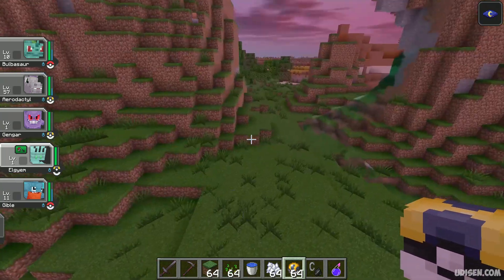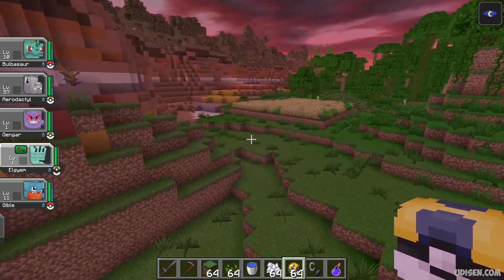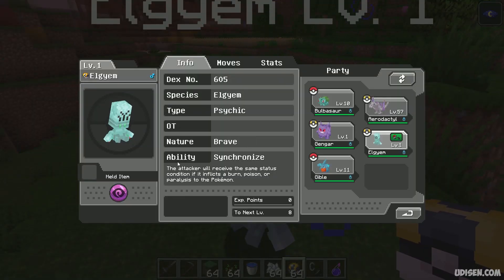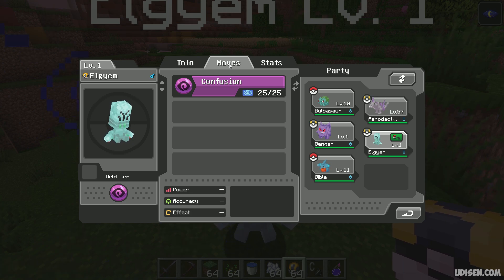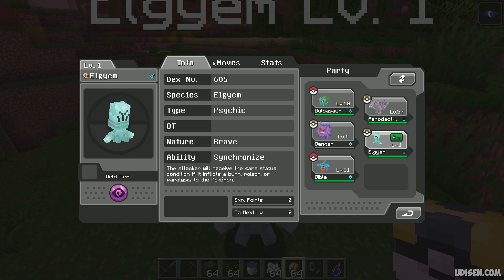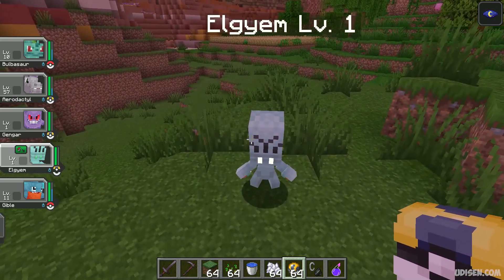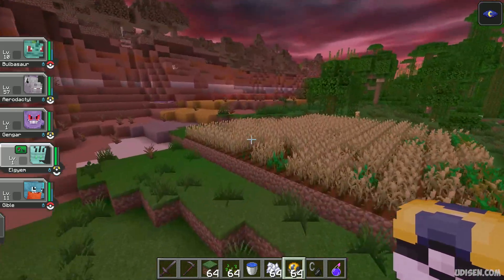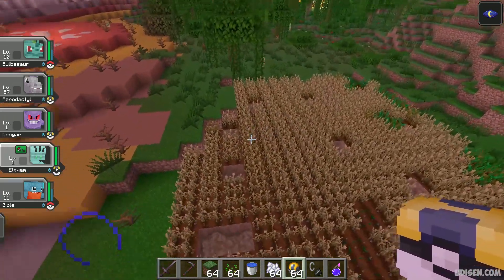Anyway, I love how Elgyem looks — it is definitely an alien. What about its stats? It is Dusk, I believe — the type is Psychic, nature is Brave, ability is Synchronize. 600 confusion, so I must level it up somehow. We can level up by working in a party with other creatures. Okay, I understand the principle — easy to understand. Maybe another Elgyem will arrive — I don't know.